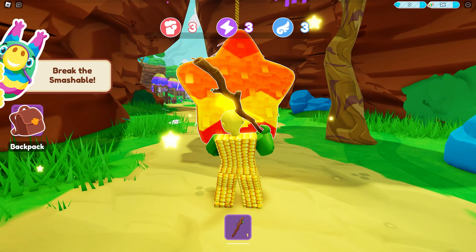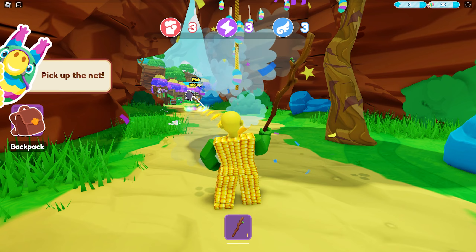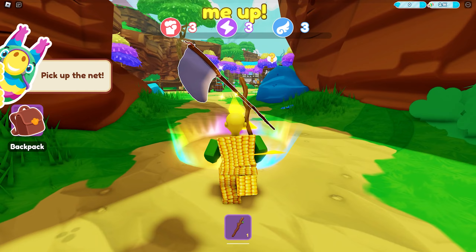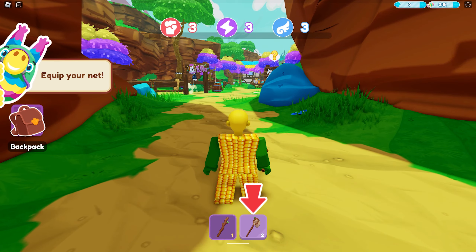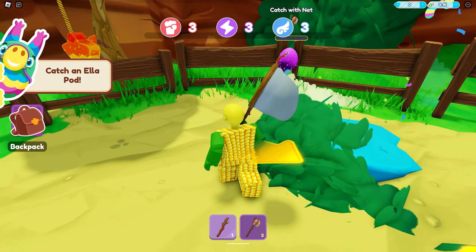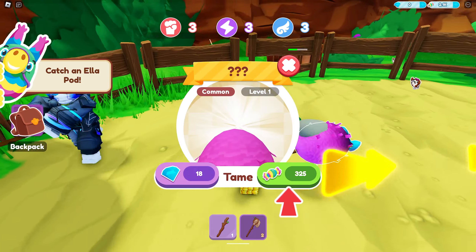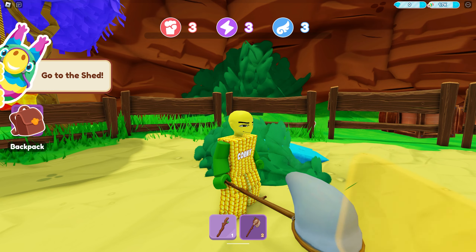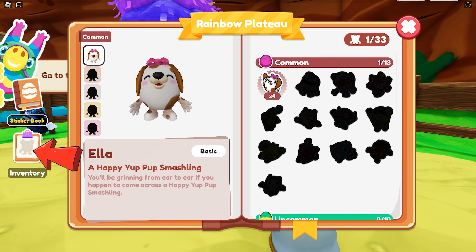You can use the stick to farm candies found in pinatas or hit the eggs. Now let's get the net — you need this to catch the eggs to get random pets. Here's how you can catch a pet using the net. You need the candies to tame the pet. Click inventory, then you can equip pets from here.